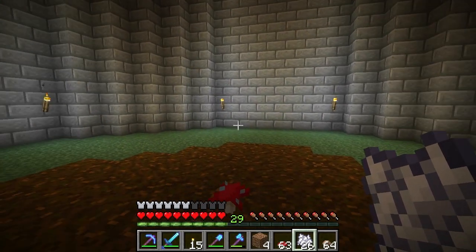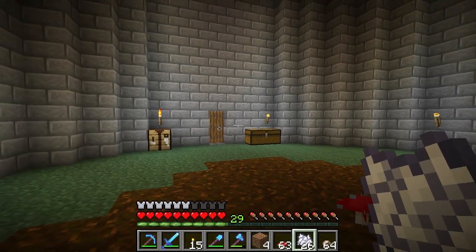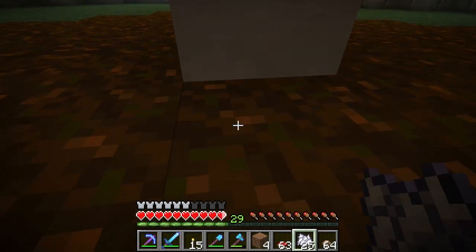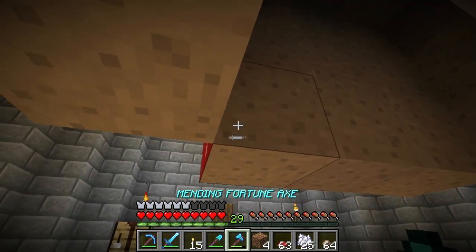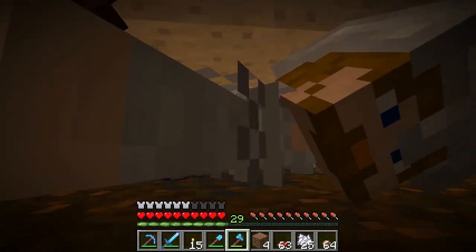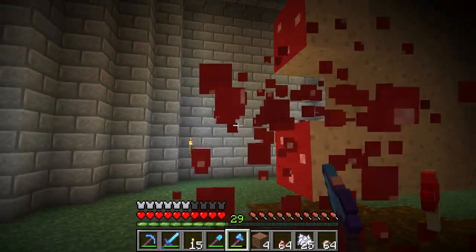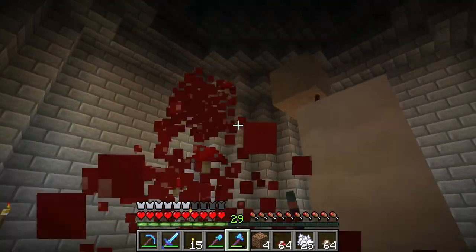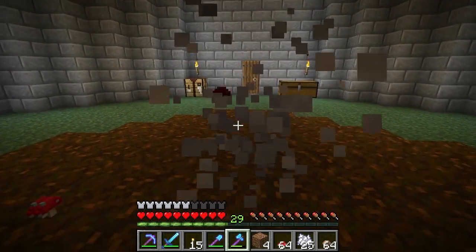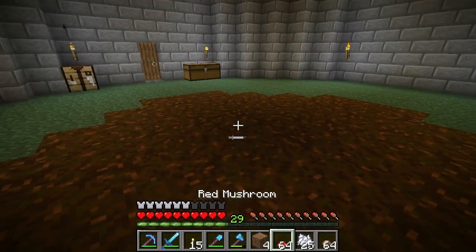Before this video is over I'll go show you my automatic composter - it's an easy way to get bone meal as well. So you put down your mushroom and come by and hit it with bone meal. Then you just take your axe and chop it down. My axe has Fortune 3 on it - I don't know if Fortune has any effect on mushrooms you chop down; it probably doesn't.